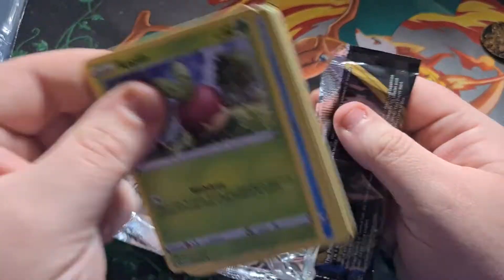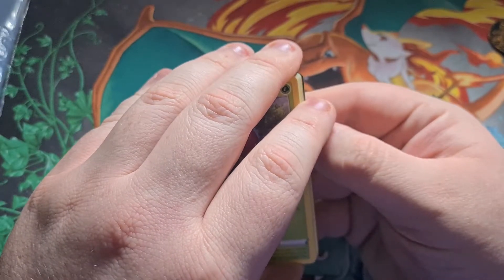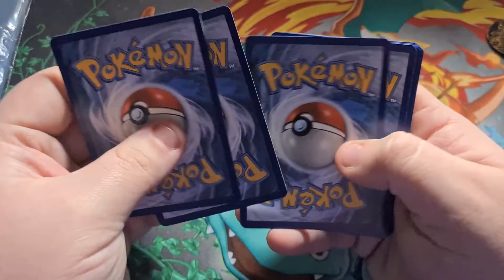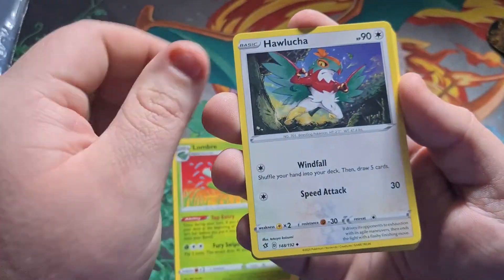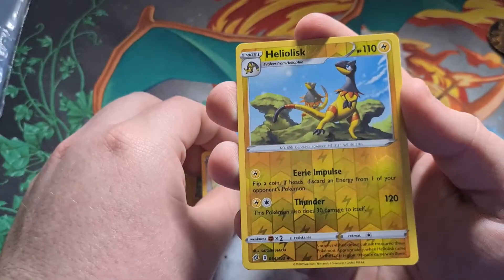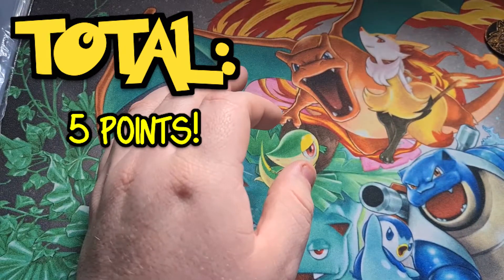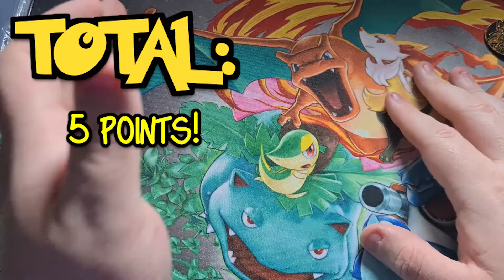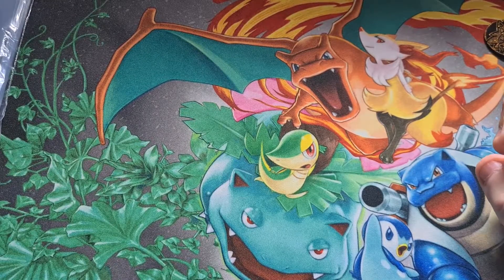Final pack of our pack battle between me and the boys. Sixth pack: metal and electric energies — so many electric energies. Lombre, Hitmonchan, Indeedee, Applin, Tympole, Trubbish, Helioptile, Honedge, a Reverse Heliolisk, and a Mandibuzz regular rare. You guys will see a total of how many points I got on screen. Check out Rare Candy Collectibles — that's where I get everything from. Go check out everyone else's channels to see what they got and who won — it'll be announced on Instagram. I'll catch you all in the next one. Peace out.